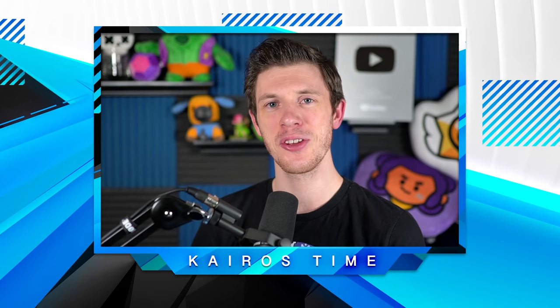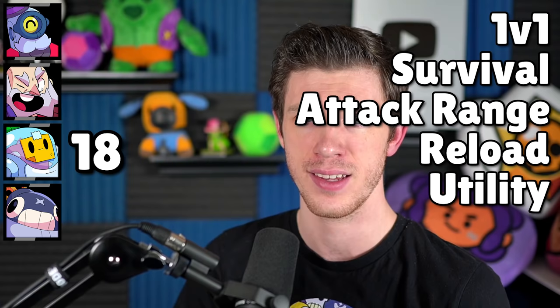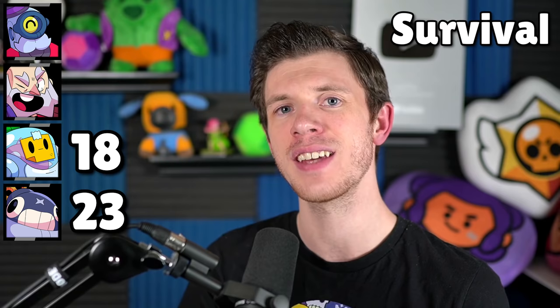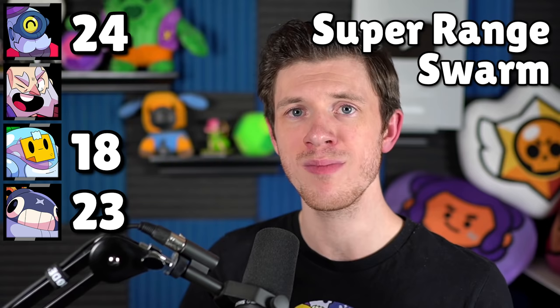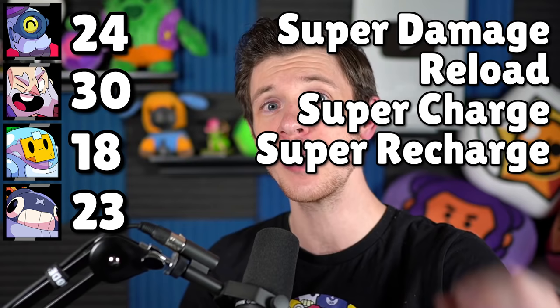Now that we've put all the throwers up against each other in every single test, it is time to see how they did. Coming in last place with a total of 18 points is Sprout, who won the 1v1 test, survival test, attack range test, reload test, and utility test. In third place with 23 points is Tick, who won the survival test, three-shot attack test, assassin test, and race test. In second place with 24 points is Barley — he only won the super range test and the swarm test, but his consistency in every other test is the reason he's number two. And in first place with 30 total points is Dynamike, who placed first in the super damage test, reload test, super charge test, super recharge test, boss test, and dive test. But does that make Dynamike the best thrower? Does that mean Sprout is going to be the worst thrower? Let me know what you guys think.